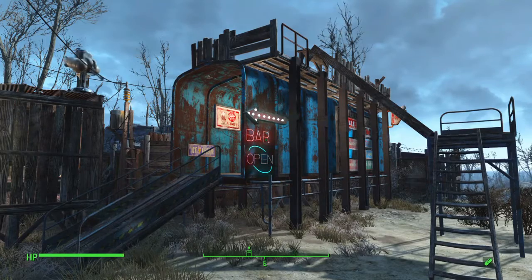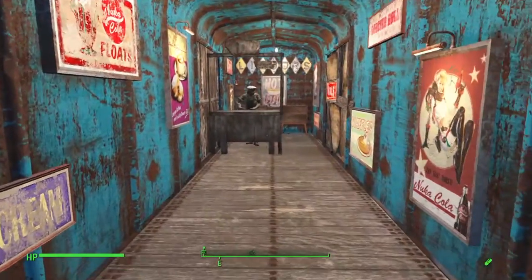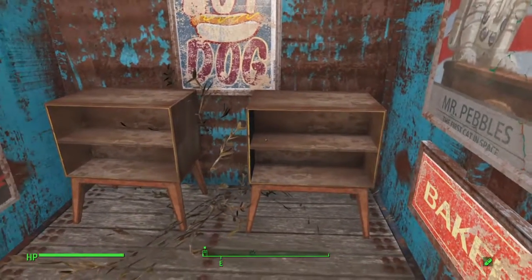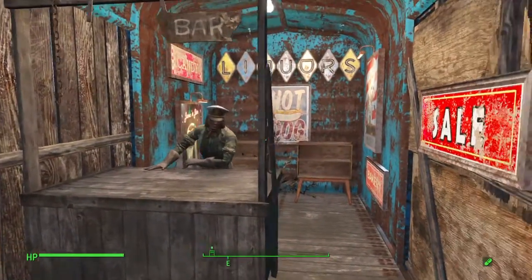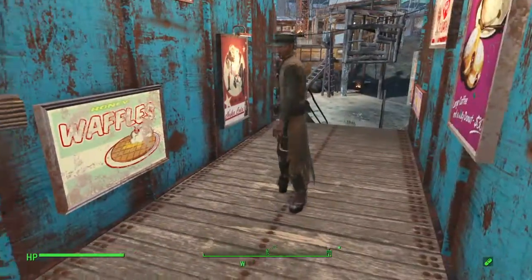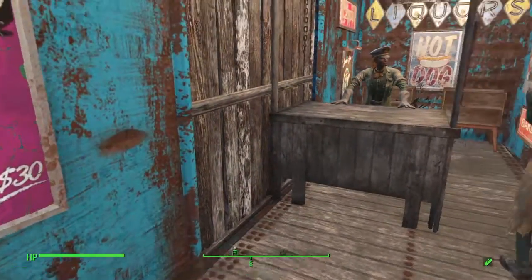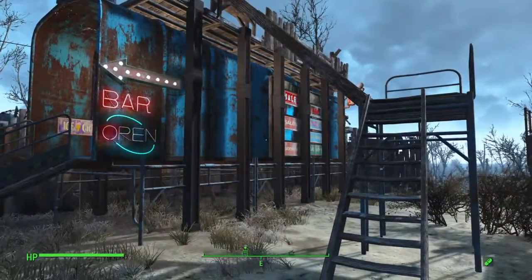In that boxcar I put my bar. I used level one — there's not a lot of width in these boxcars, but level one, maybe even level two, fits in here real well and gives plenty of room to get behind the bar. I'll come back later and stock the shelves with alcohol and drinks to make it look better, but right now the settlers keep knocking everything over — it's a real pain. I'm really impressed the way this came out. These boxcars have a door you can put on in the boxcar section, but I thought these regular walls clipping into the side looked a little more scrappy, a little more wasteland.